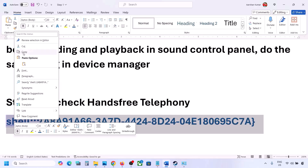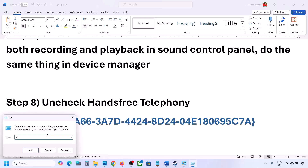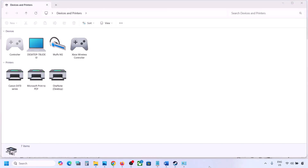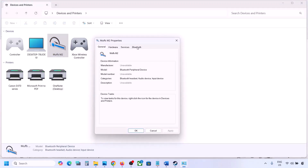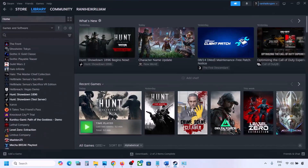The next step is to uncheck Hands-Free Telephony. Copy the command provided in the video description, type 'Run' in the Windows search box, open the Run dialog, paste the command and click OK. Find your speaker or headphone, select it, go to Properties, then the Services tab. Uncheck 'Hands-Free Telephony', hit Apply, and click OK. Then launch the game and check the sound.